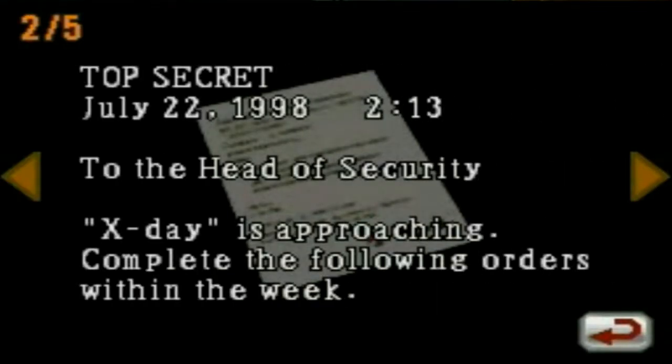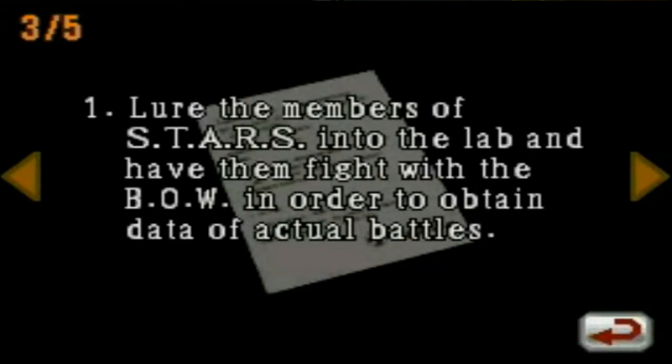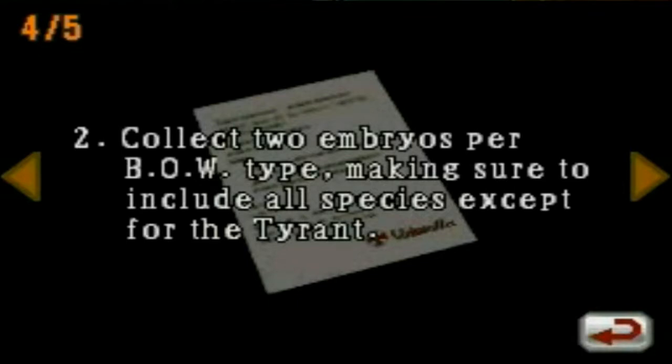Orders. Top Secret, July 22nd, 1998, 2-13. To the head of security: X-Day is approaching. Complete the following orders within the week. Number one, lure the members of STARS into the lab and have them fight with the B.O.W. in order to attain data of actual battles. Number two, collect two embryos per B.O.W. type, making sure to include all species except for the tyrant.